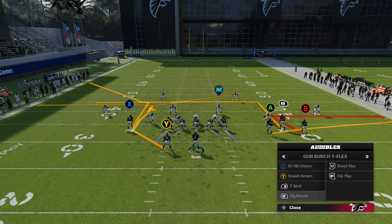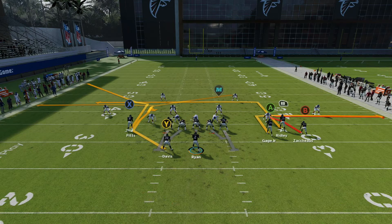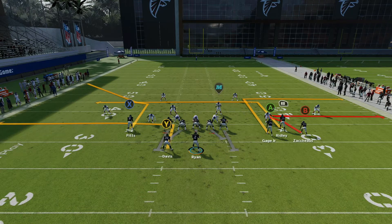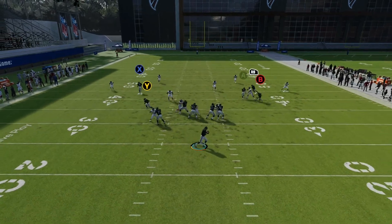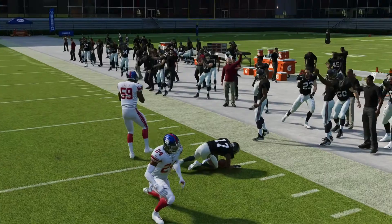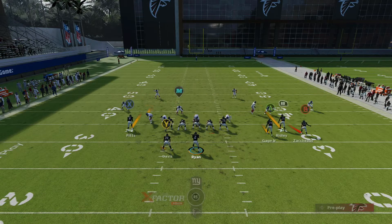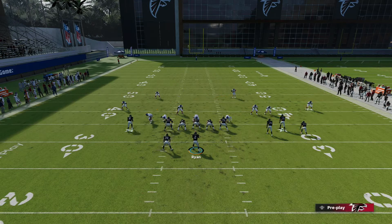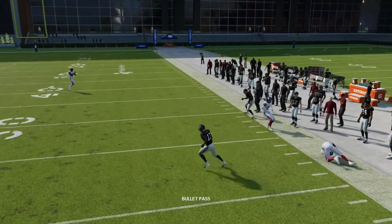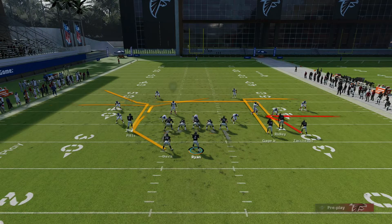The last play we got here is Dig Return. You can do a lot of different stuff with this — you can put A on a smart route and out route. I like the smart route and out route, and then leaving the halfback option on this play even if you don't really like it, because that's already two hot routes on Dig Return — one for the out route, one for the smart route. I really like the timing with it — it kind of makes them pick a guy. I threw a bad ball there, but all good.